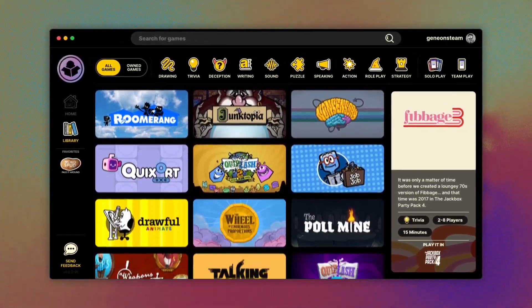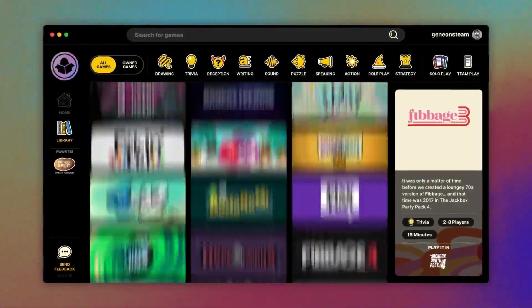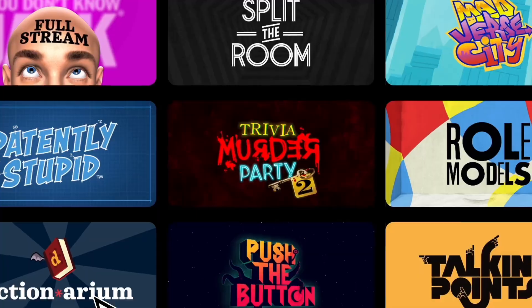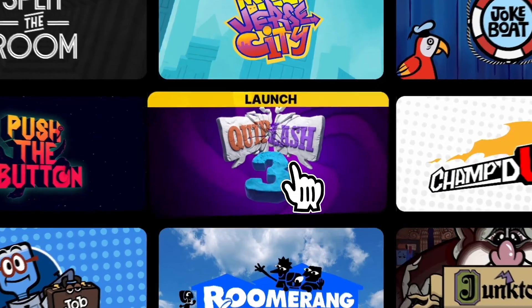With over 50 titles to choose from across 10 different party packs, keeping your game nights running smoothly has never been easier. With the Jackbox Mega Picker, you can quickly launch all of the games that you own without needing to switch between different party packs.